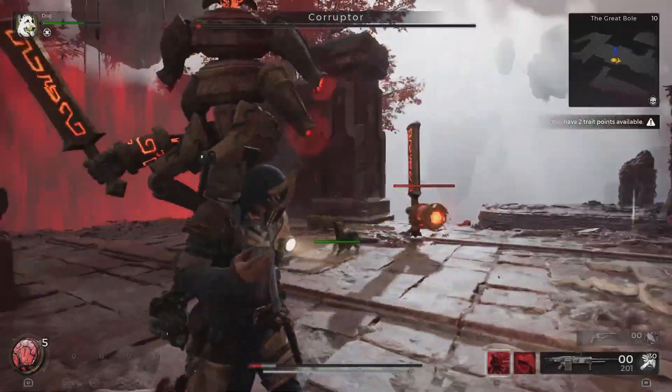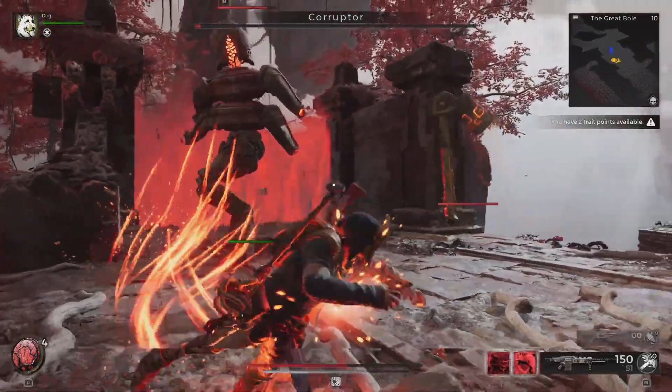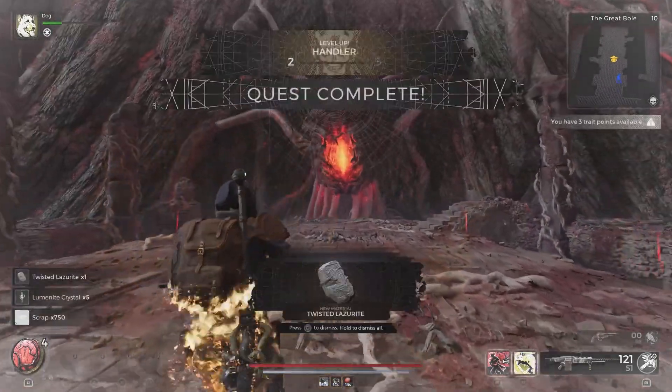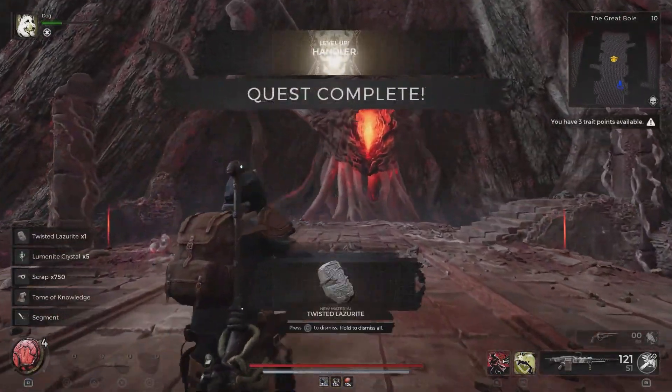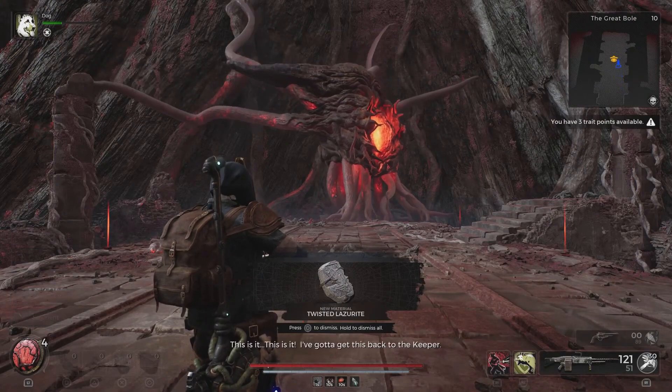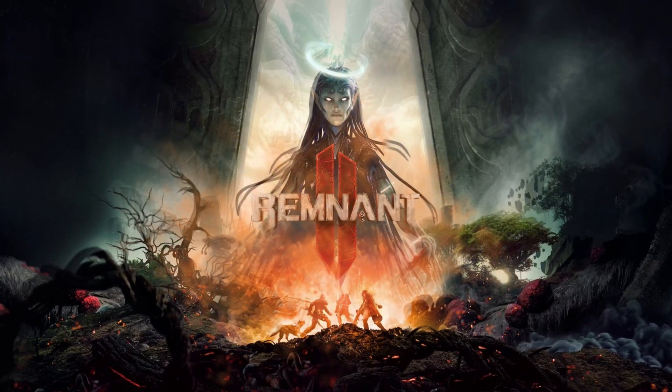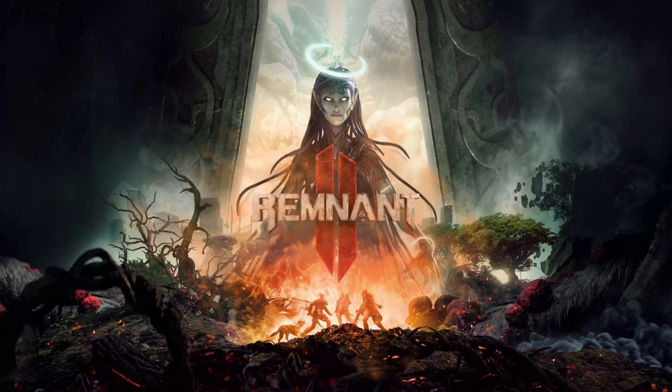Another way to approach the fight would be to shoot the Guardian on its head weak point while evading its attacks, so you can fight the main boss unimpeded. When its health is down, the boss will sacrifice some of its own health to revive the Guardian, giving you ample opportunity to shoot it.